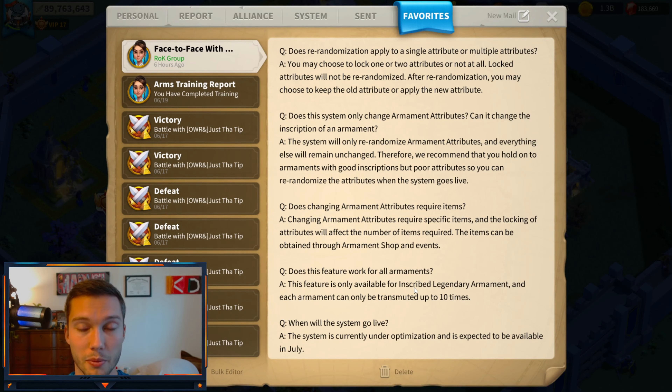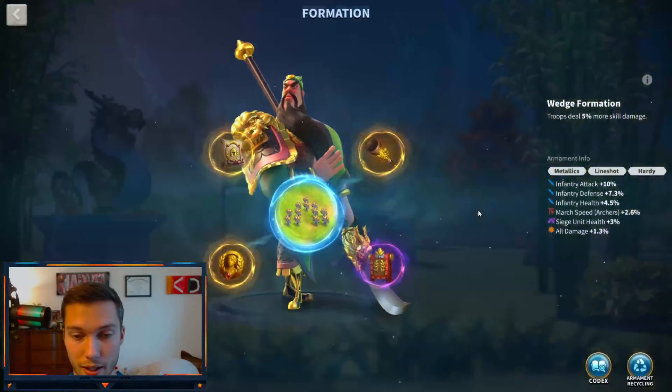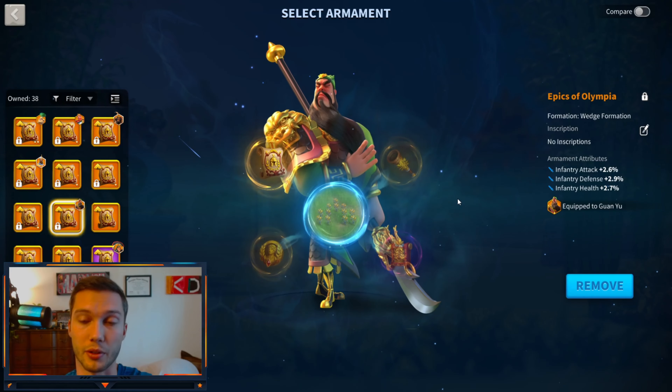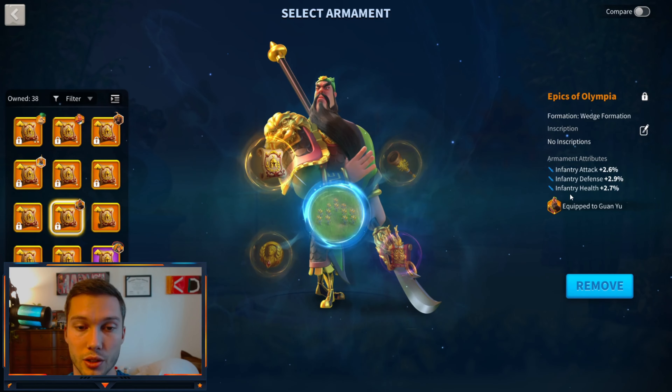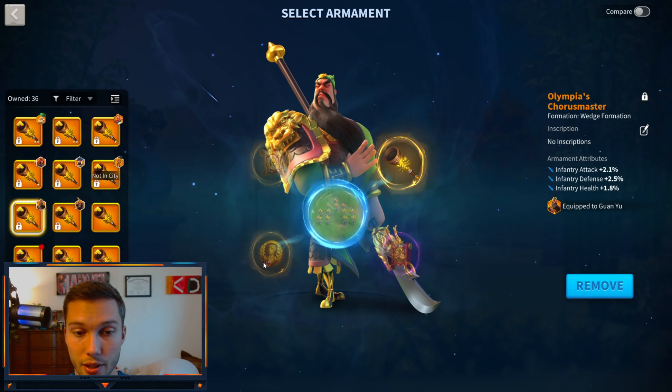You can only re-roll a certain number of times — this feature is only available for inscribed legendary armaments, and each armament can only be transmuted up to ten times. I was kind of surprised it's only inscribed legendaries and not epics. If we look at a non-inscribed legendary, I could not change the attributes of that armament, whereas an inscribed legendary I could.